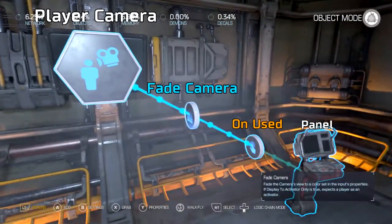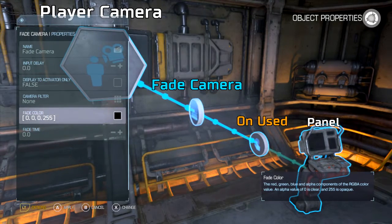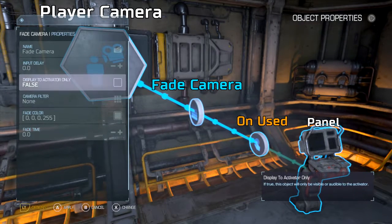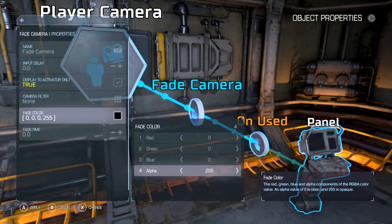Fade camera. What this does is that it allows you to change the color of your picture from the player's perspective, and it works in all of the things. Let's make sure we say display to activator only — we want that. Now the alpha part, this is the part you're going to keep an eye out for. When this is maxed out, it'll fill up the entire screen with that color, and you won't be able to see squat.